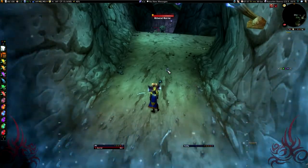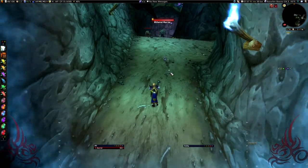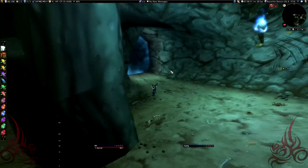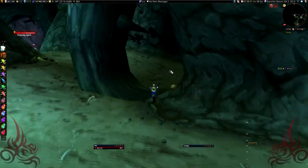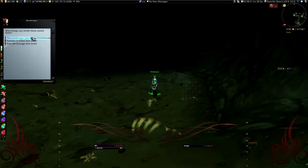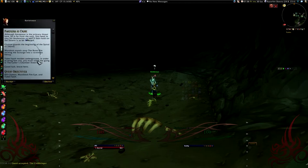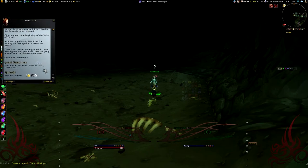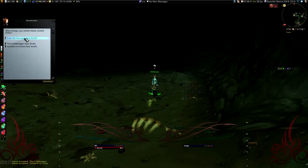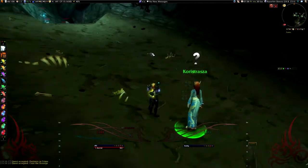We're in RFD — Razorfen Downs. I just cleared it once and reset the instance so I knew what I was doing. This is where you zone in; this is the entrance. Whether you run in or use the random dungeon finder, you pick up your quests here. You've got three: kill the Coldbringer, kill Glutton, Mordreth Fireeye and Tutankash. Land Cure the Scourge, collect 20 withered tusks — those are your three quests.